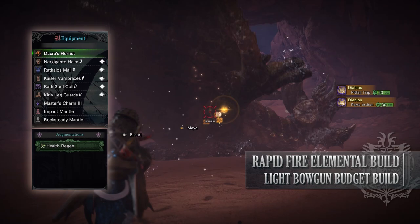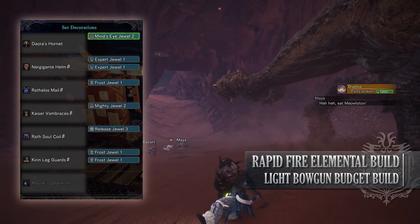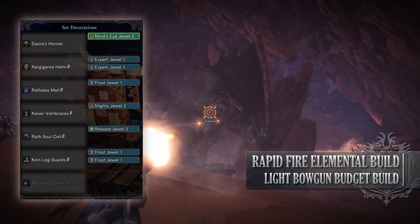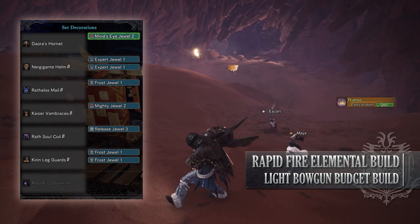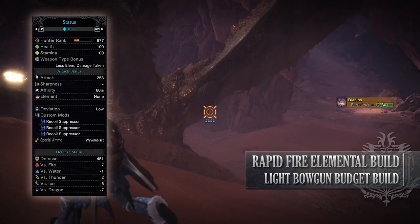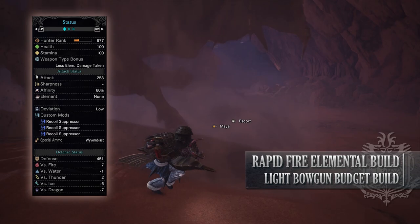As for your jewels, unfortunately there are one or two mandatory ones — the main one being a Release Jewel if you're able to get your hands on it to max out that Ammo Up skill. Afterwards, Frost Jewels to boost the damage of our frost ammunition type, a Mighty Jewel to max out Maximum Might, and then some Expert Jewels if you have them. I've also added a Mind's Eye Jewel to provide you the Ballistics skill, increasing the effective range of your shots. If you've done what I've done here, you should have a build with 100 health, 100 stamina, 253 attack, 60% affinity — which is actually 100% should you be going for weak points — with low deviation.